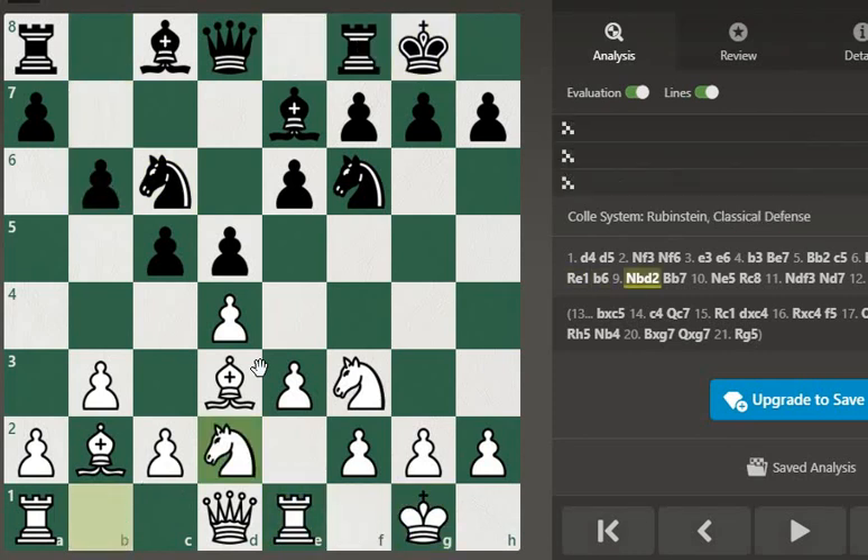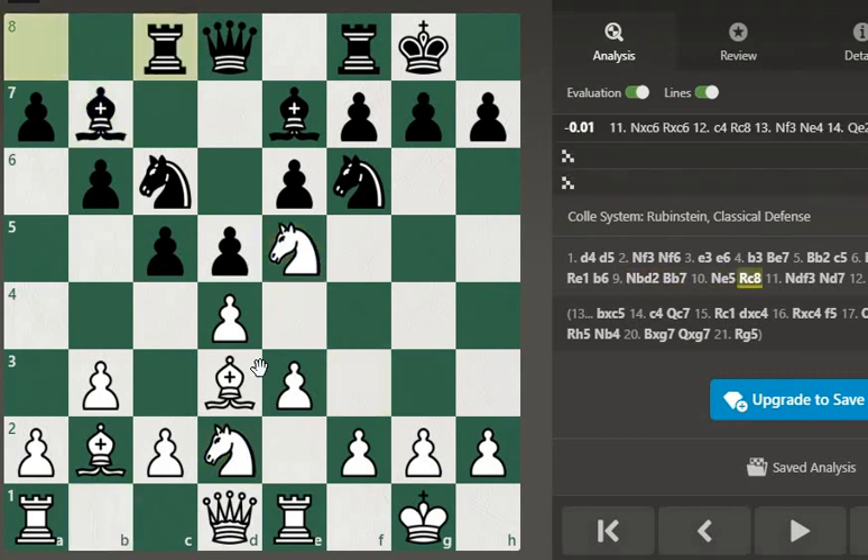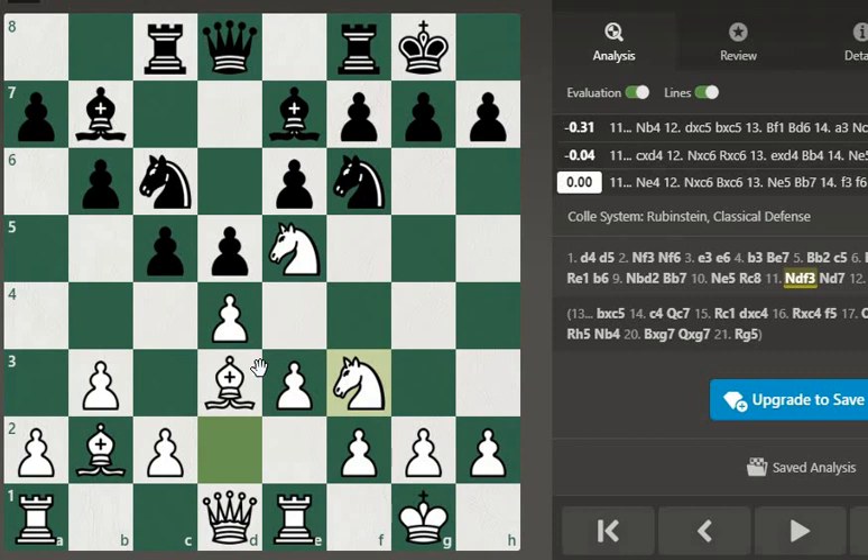Re1, b6, Nbd2, Bb7, knight e5, Rc8, knight Df3.